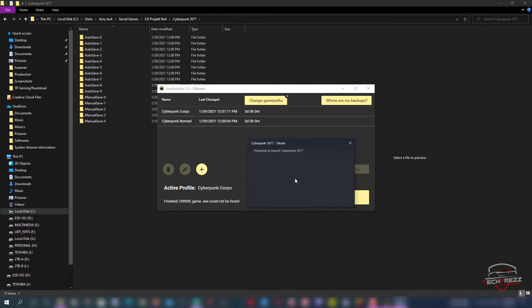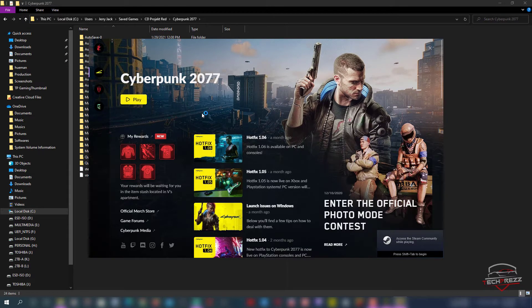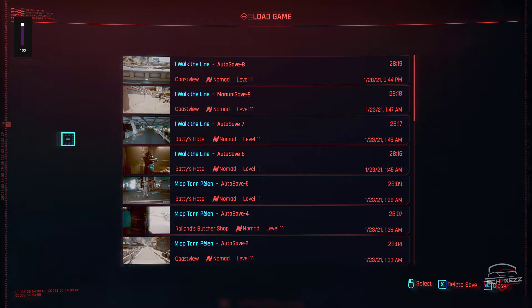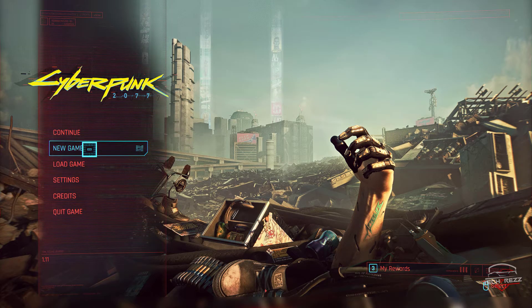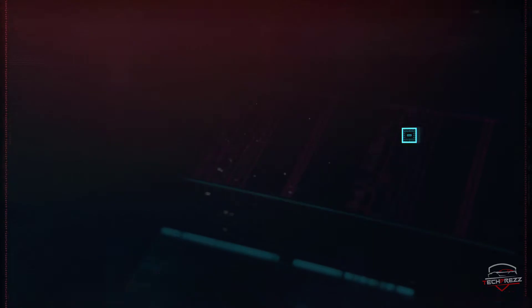Note that the game may sync from Steam's cloud, so sometimes it'll launch with your previous Nomad progress — the app can't do anything about that and will give you a warning. Go ahead and launch the game. As you can see, it loaded from my last Nomad progress, so I'm going to create a New Game — going for Very Hard difficulty and choosing Corpo this time.